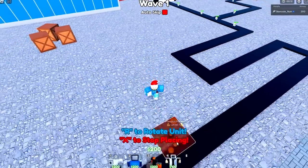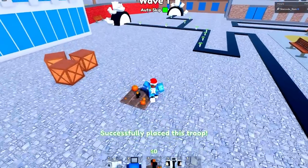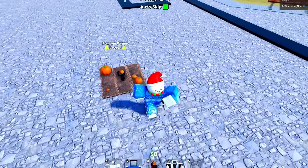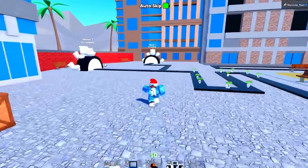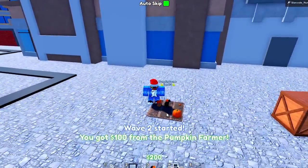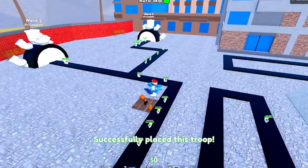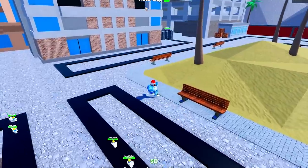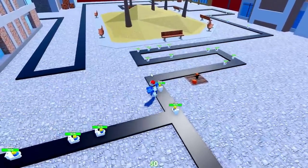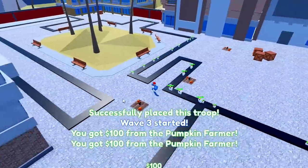Right off the bat, go ahead and place down a pumpkin farm somewhere over here - it doesn't exactly matter where you place it, but I prefer putting them here so that whenever the explosive toilets come through they go this way. You'll get enough money to place down another one somewhere in the front. Do this all the way up to wave three.